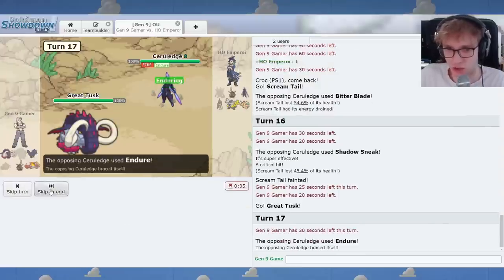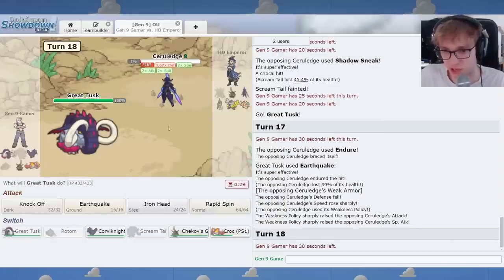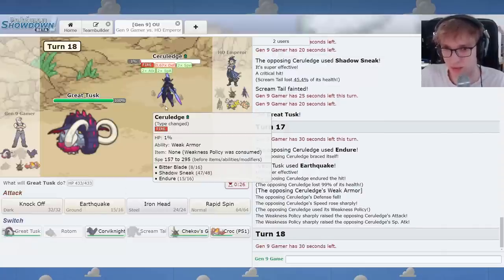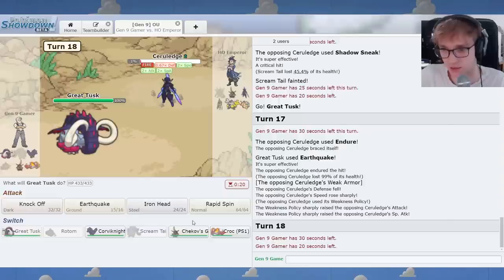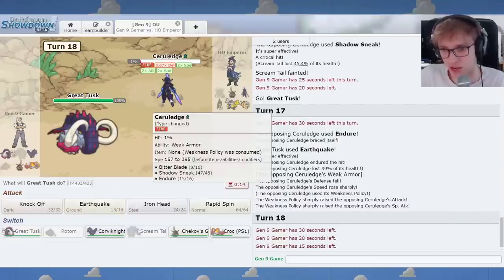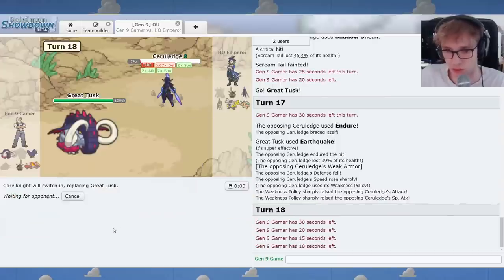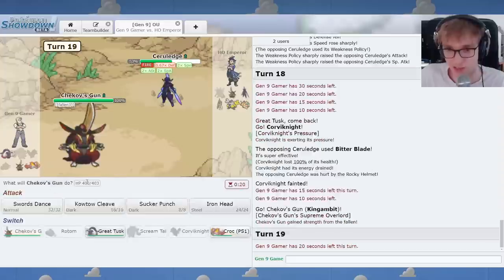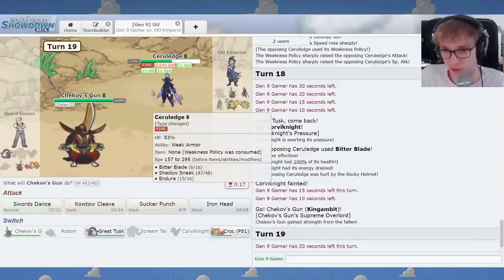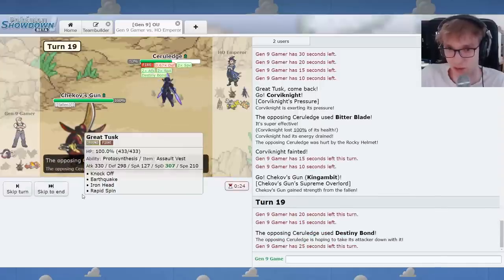Does Rocky Helmet damage happen before the Endure thing? Let's find out. No, it doesn't. Rocky Helmet damage happens right after you heal all your health back. Epic stuff. Now this is a mix-up between Sucker Punch and Endure, so let's go for the one that feels a bit scarier. Destiny Bond.